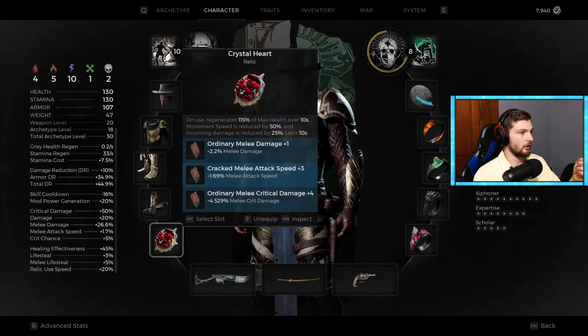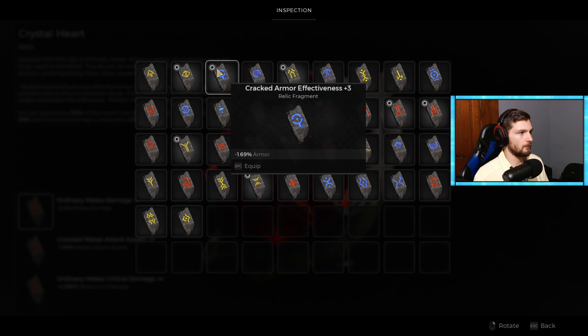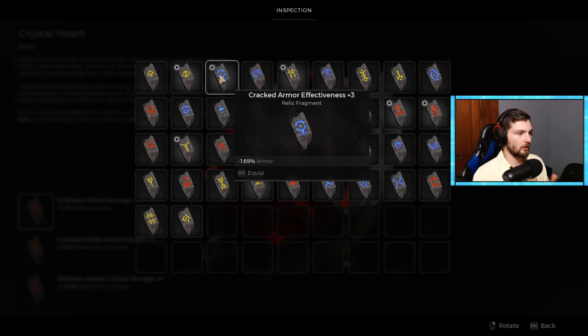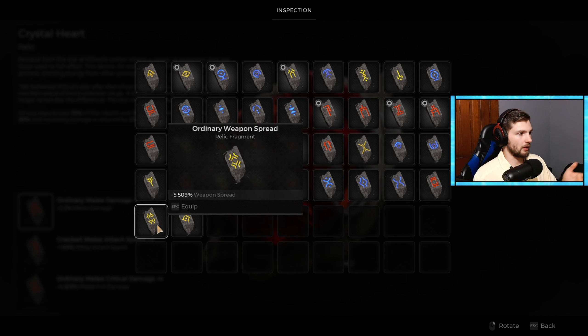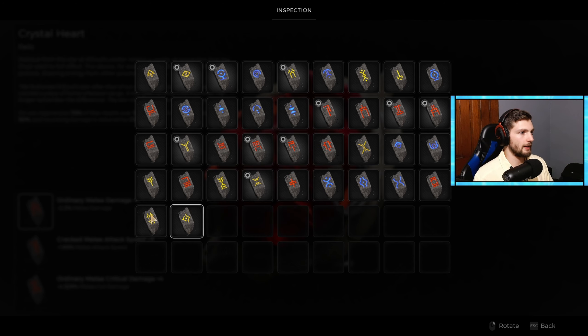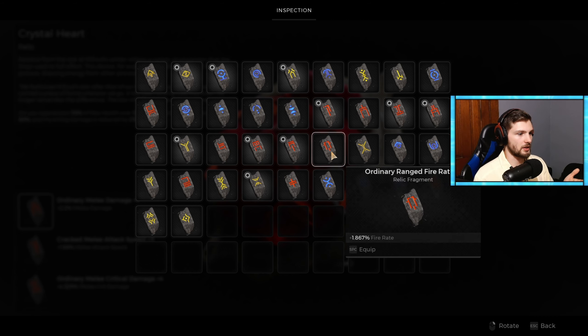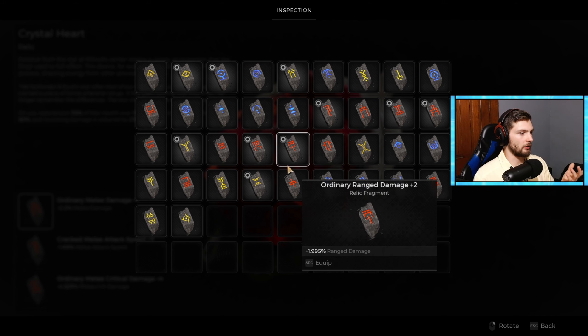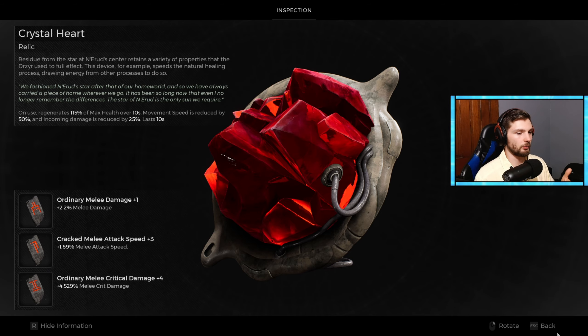On top of the relic, you're also going to see these things right here — these are things you can change in your relic. You get three of them at any given time and they're called relic fragments. Relic fragments can be upgraded and you will get increases to them. You can see one here with no plus number next to it, and this one has a plus two, meaning it's better than its previous version. There's a whole bunch of stats that come with these like extra stamina, reduced stamina cost, and increased fire rate. There's all kinds of stuff, and you can select them on a variety of relics to completely change up how you want to improve your character.